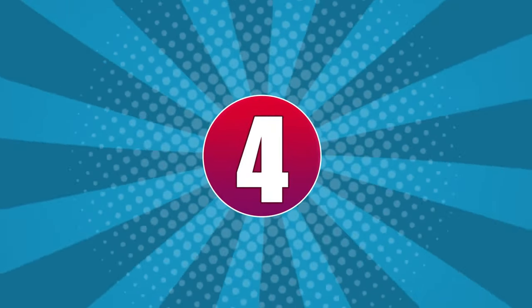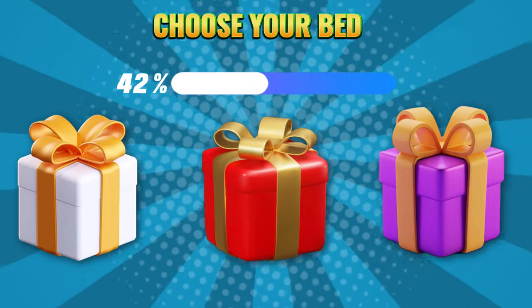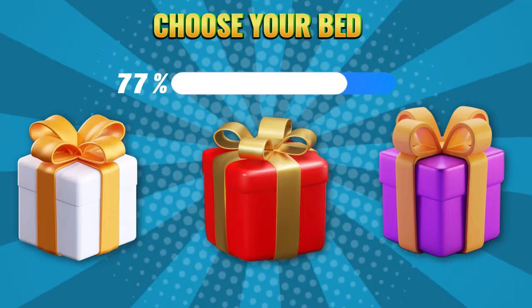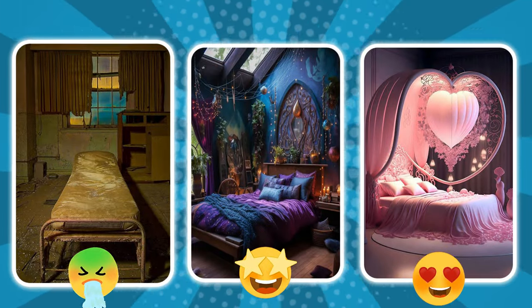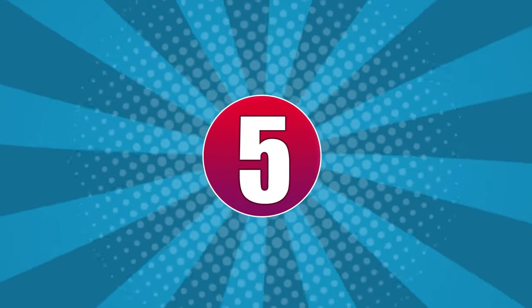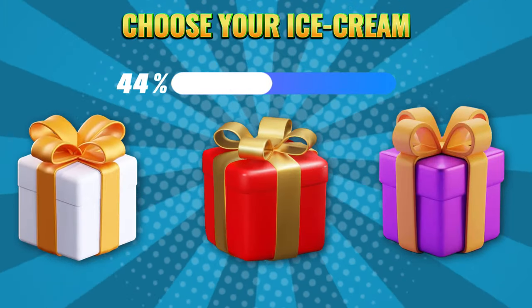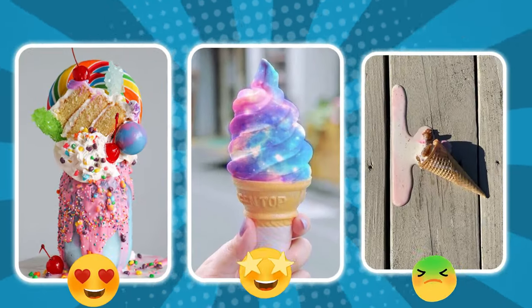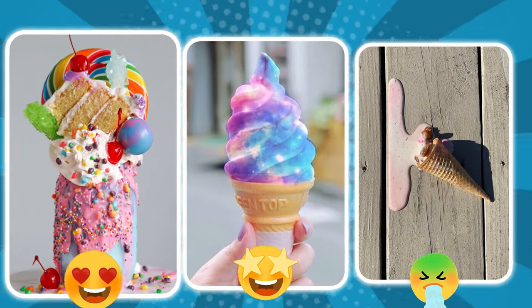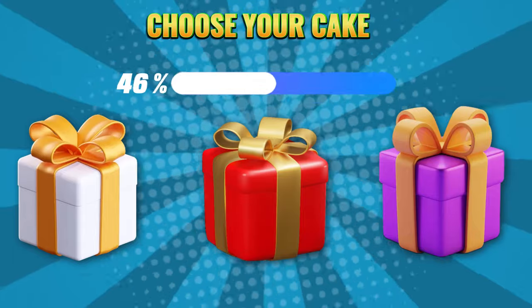Round 4. Choose your color: white, red, or purple. Round 5. Choose your color: white, red, or purple. Round 6. Choose your color: white, red, or purple.